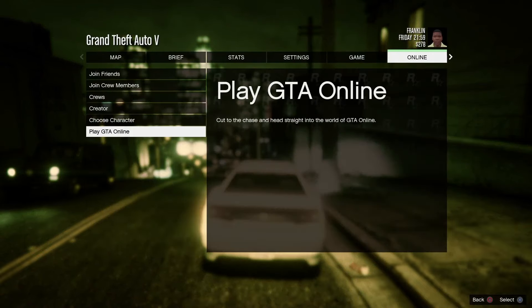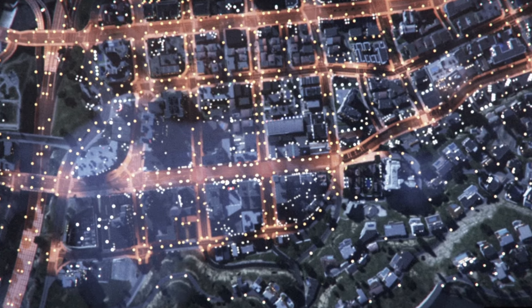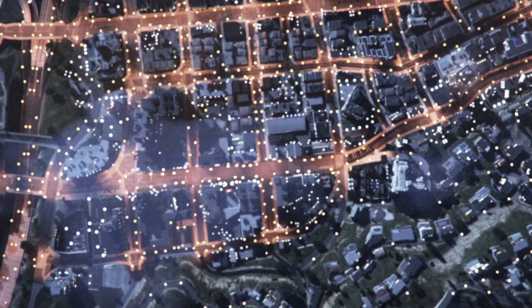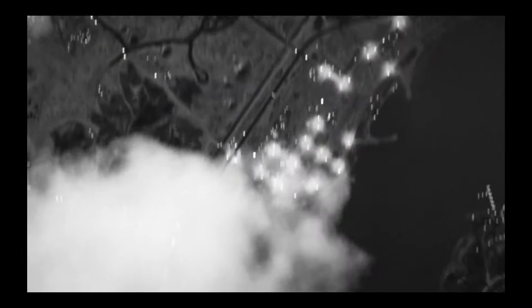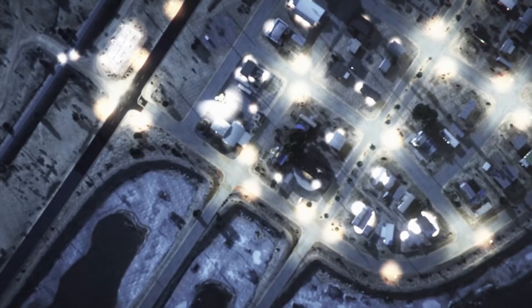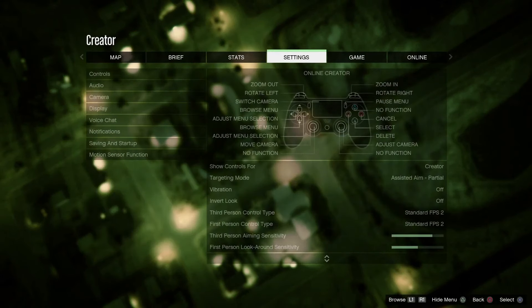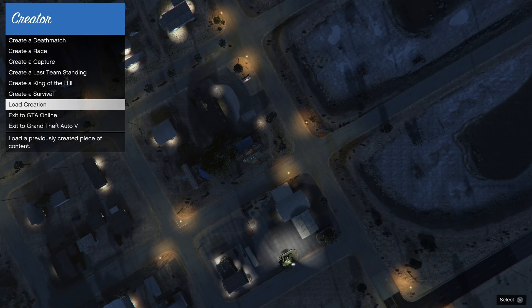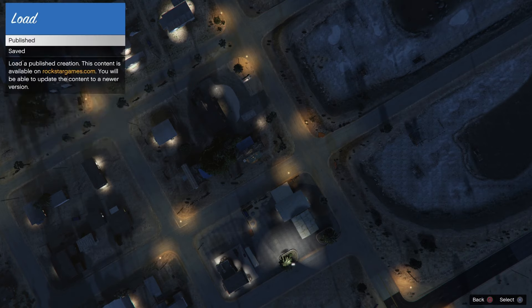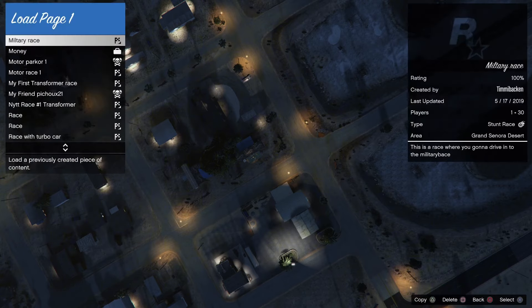When you're in star mode, go to Pause, then go to Online, then go to Creator and load that up. When you get into Creator, you need to have already made a Capture job before doing this glitch — just place some random stuff, save it and publish it. Before doing anything in Creator, I'm also going to change my settings to Free Aim, because that's what Anavax P4 lobbies use.